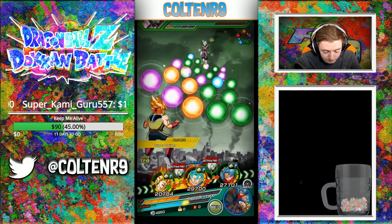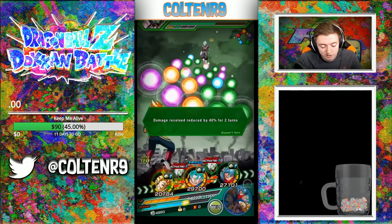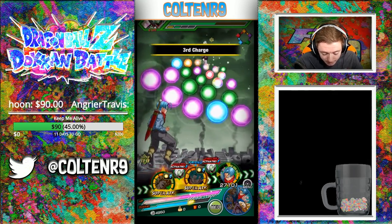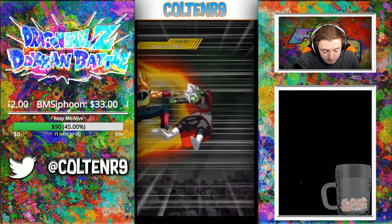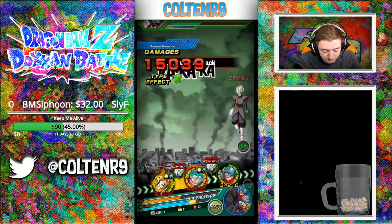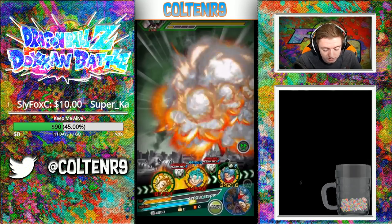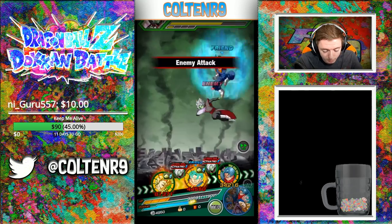Do we want to heal up? Let's just Weis it. This one's not going as well as it has been — I've been doing these a couple times and they've been going pretty well. We just use a Weis, we're gonna seal the super, so we shouldn't take a lot of damage anyway. 15k — give me a couple supers, come on. I can't get a double super to save my life. We got a couple counters though.